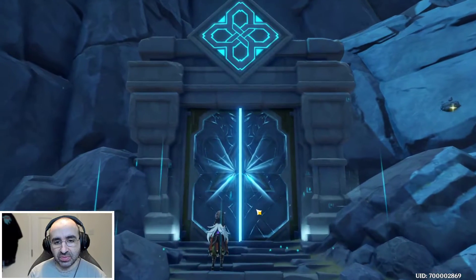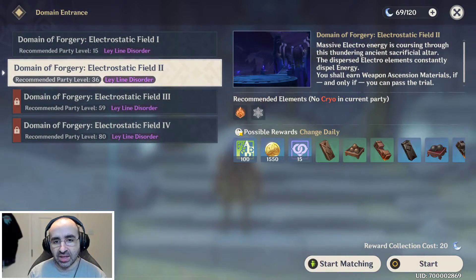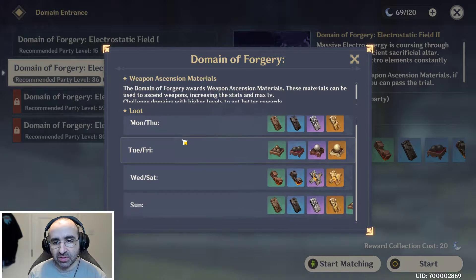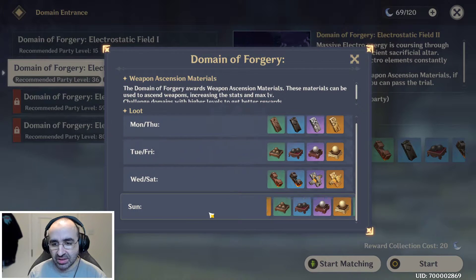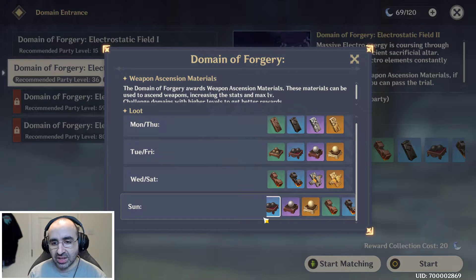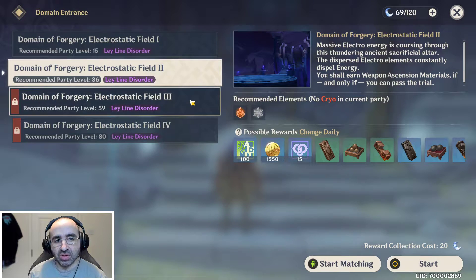If I open up right here, it says 'possible rewards' and it changes daily. As you can see, there's different loot on different days of the week. We are interested in these items here — we can only get them from this dungeon on Tuesdays, Fridays, and Sundays. So pay attention to that when you're going after certain Ascension materials.